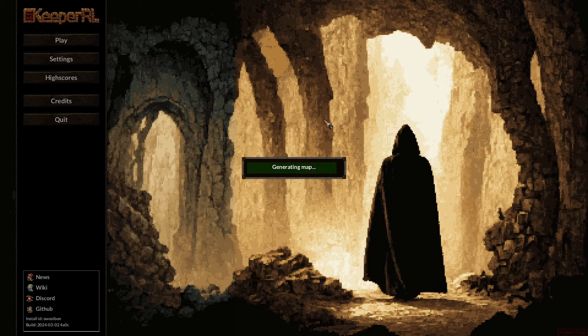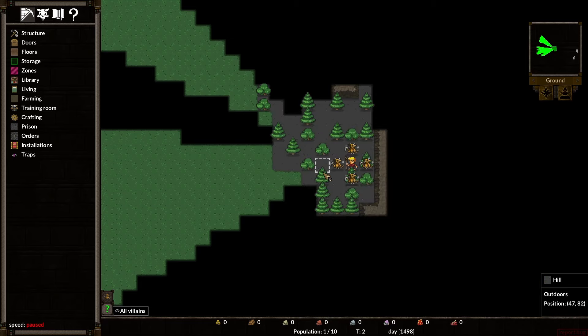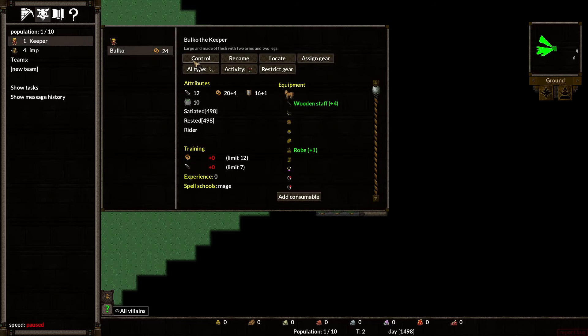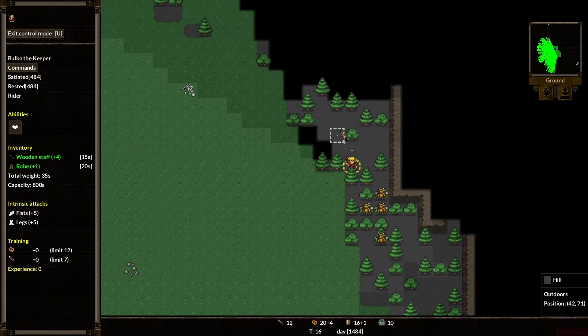And we begin. Initializing game. Welcome to Keeper RL 1.0 — this was just released, a huge milestone. Lots of cool stuff. We're going to pause the game and control our friendly keeper. We're just going to kind of click around.